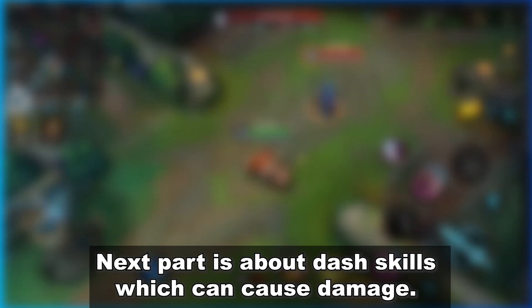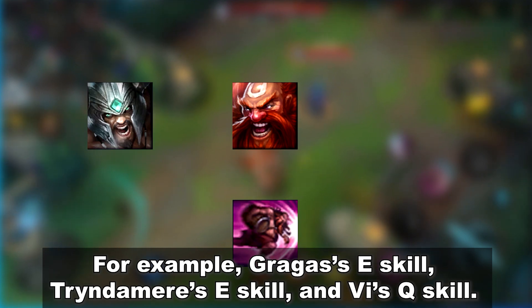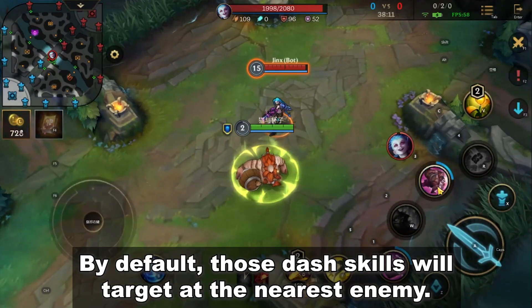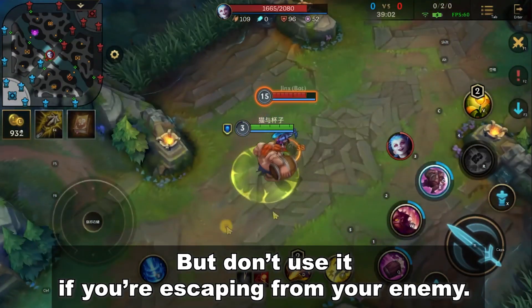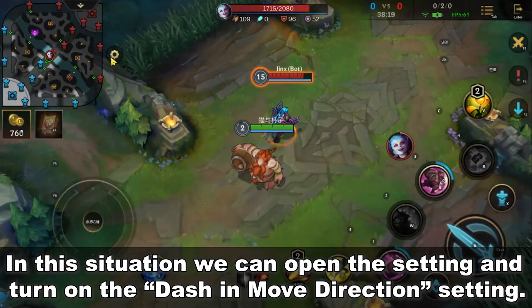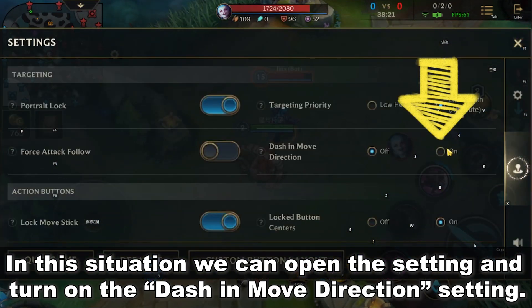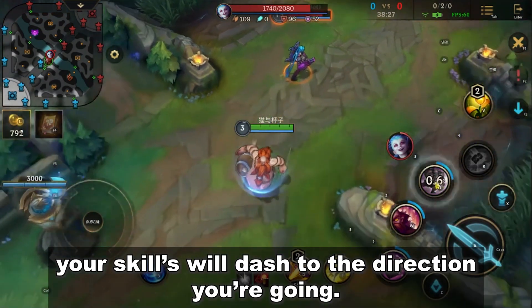The next part is about dash skills which can cause damage. For example, Gragas's E-skill, Tryndamere's E-skill, and Vi's Q-skill. By default, those dash skills will target the nearest enemy, but don't use them if you are escaping. In this situation, you can open settings and turn on the 'dash in move direction' setting. After that, your skills will dash in the direction you are moving.